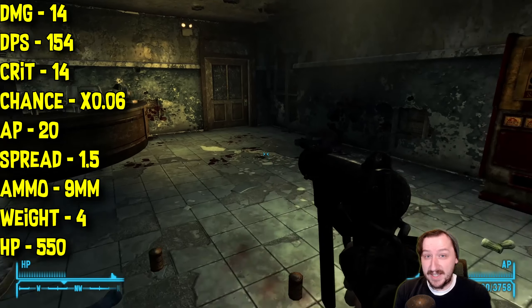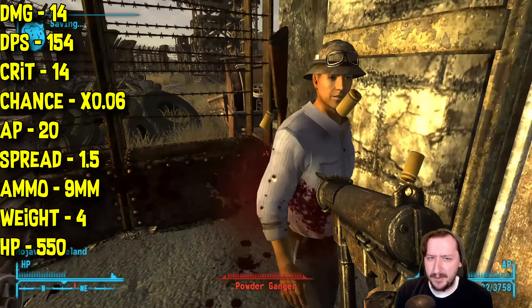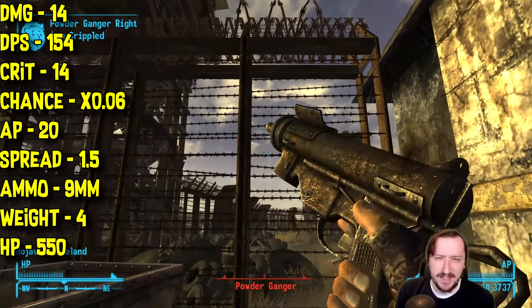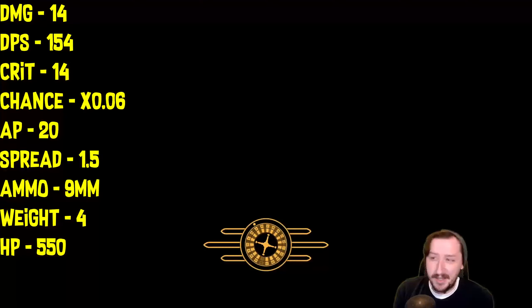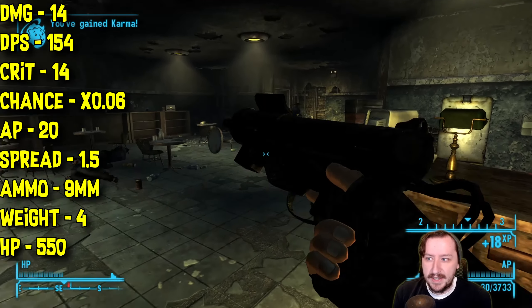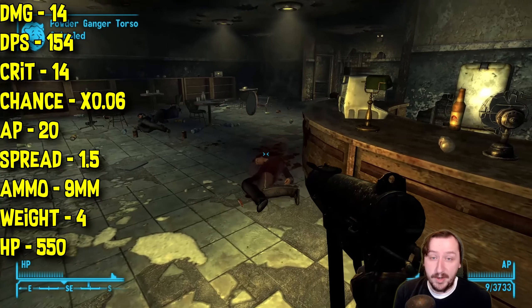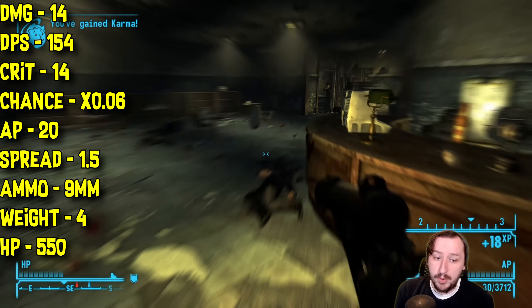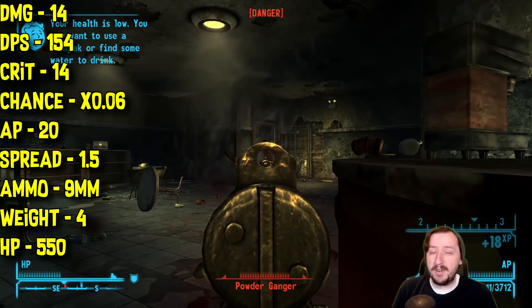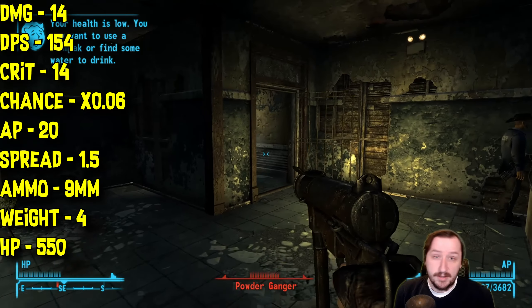This one has a 0.06 times chance of critting, so it is very low. You're probably not going to crit super often, and honestly weapons like this don't really need to rely on crits anyway. They can still hit sneak crits since they do have a crit modifier, and a sneak crit will do double the crit damage, which is kind of nice. This one costs 20 action points per burst and fires three rounds — so it's a three-round burst.